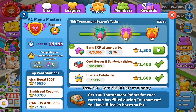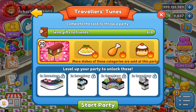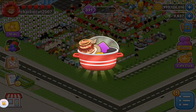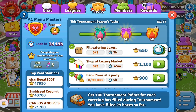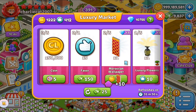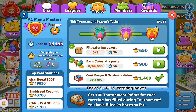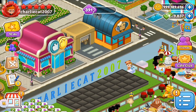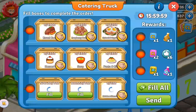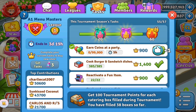Task 53: earn 5,500 XP at a party. Task 55: earn 99,000 coins at a party.